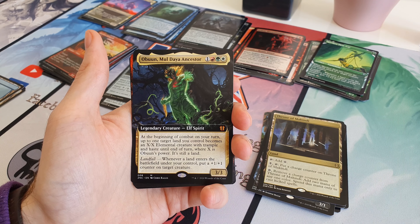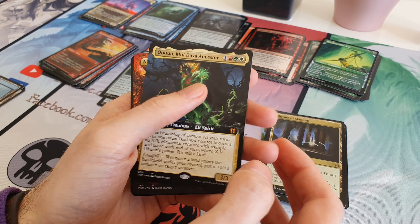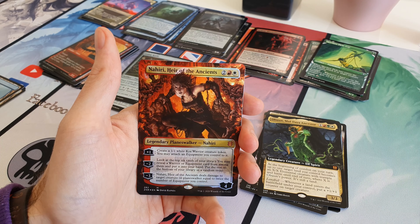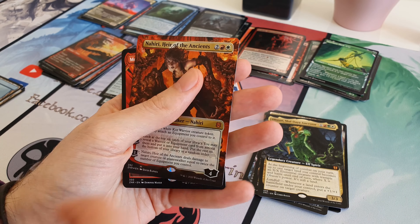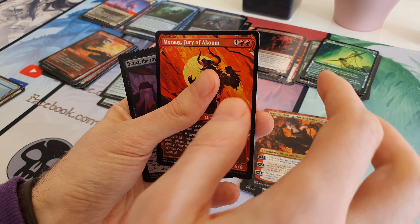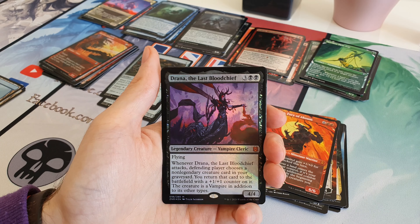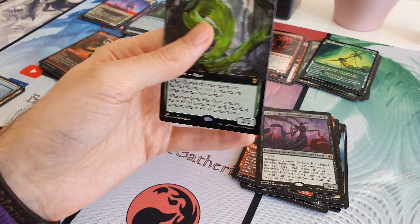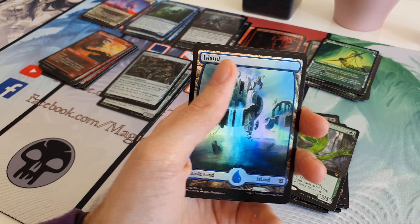We got this Obun Muldryer Ancestor Mythic Full Art - I don't have a clue what this is from, either some kind of Planeswalker deck or possibly Commander. Almost certainly worthless. We did get a Full Art Foil Nahiri though, which is really cool - again I don't think it's worth very much but it's certainly a very cool thing to get. We got our Mythic Muraarg Fury of Akum Alt Art, a Foil Mythic Drana the Last Blood Chief, and a Full Art Oran Reef Ooze. And we got the Cool Island as well.